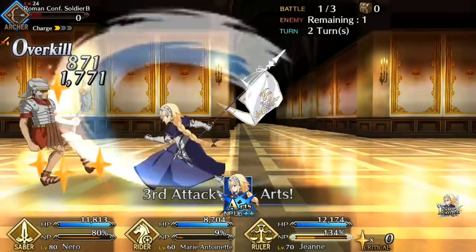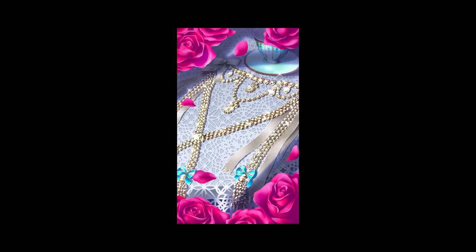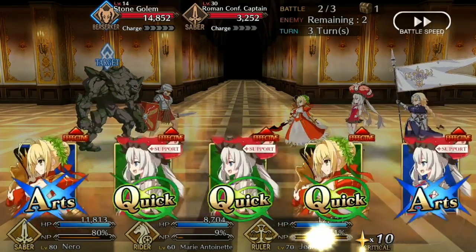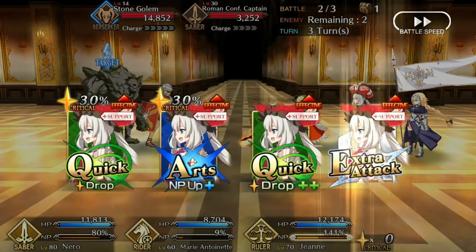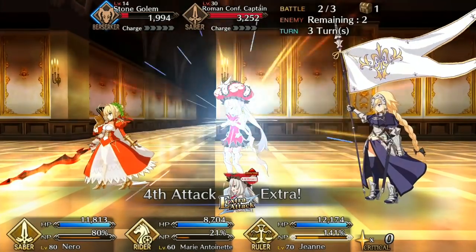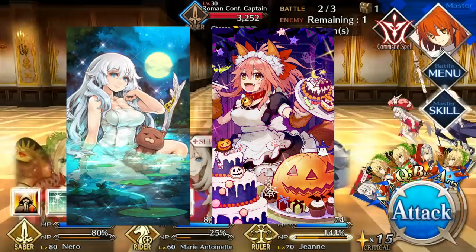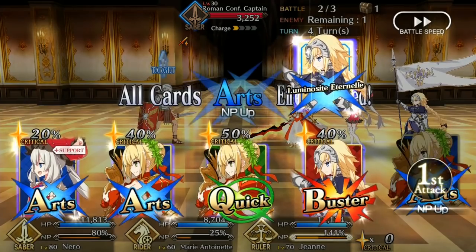As for craft essences, her bond craft essence is My Necklace, which boosts the crit star drop rate of all allies by 20%, but that's not a very strong craft essence on her — primarily because her crit star generation is nowhere near good enough to justify putting her in a crit team even with it. Instead, I suggest focusing on a craft essence that makes up for her bad Noble Phantasm gain or makes her healing stronger. If healing and a stall route is your focus, I suggest Moon Goddess's Bath or the upcoming Made in Halloween, since both will drastically improve her healing.